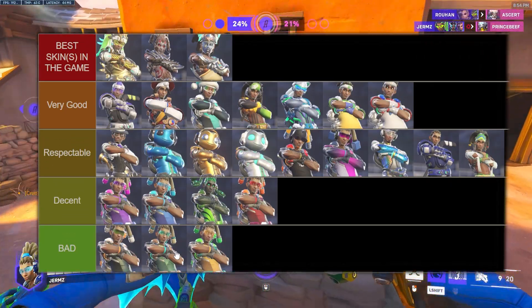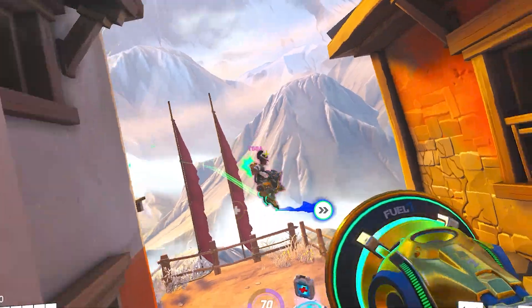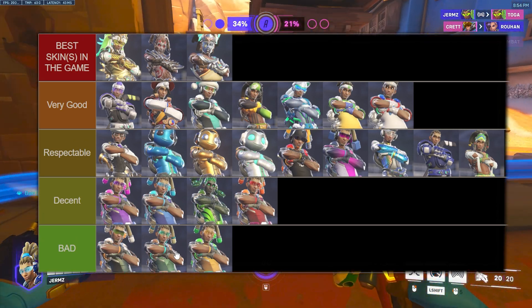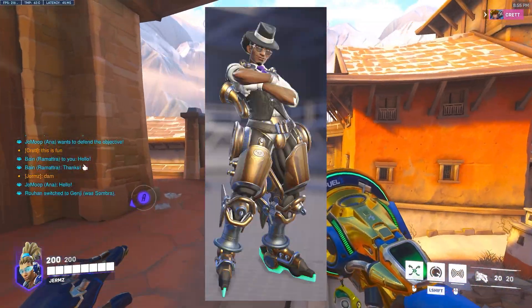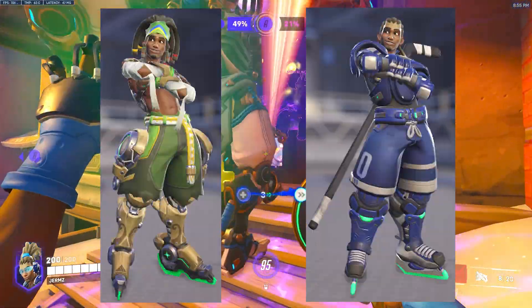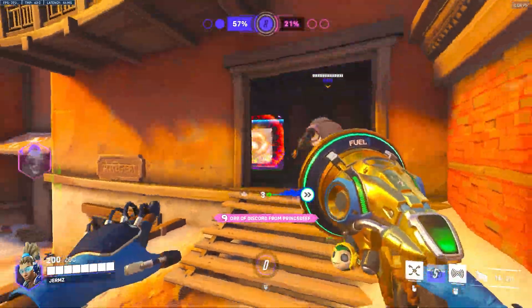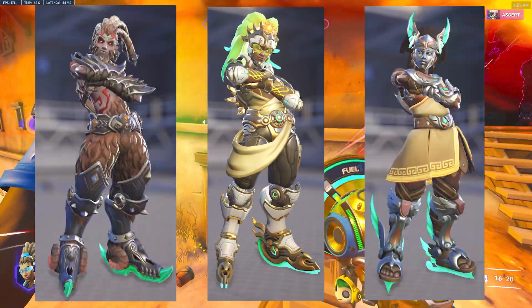Let's recap: Lucio's worst skins are the base epic skins and the orange recolor — garbage skins, please never use these. The decent skins are mainly just recolors and Gorgon — nothing super special. Respectable is where most of the other skins are — Jazzy is just overrated, and Crazy Frog is just the funnier frog skin. Lucio has a lot of really good epic skins. The two legendaries are just pretty mid. The Very Good skins go beyond and are actually memorable. The best skins in the game are the most well-made ones: the All Stars skin, Satyr, and Hermes — particularly flashy.